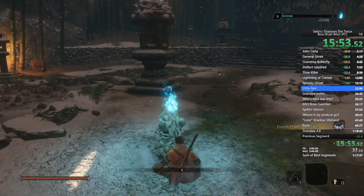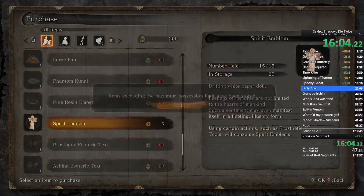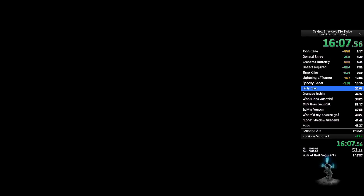Enhance your physical attributes, give the gourd seeds, enhance attack power with the Corrupted Monk and Genichiro memories if you haven't already, and then we're going to Guardian Ape. As soon as you get in, equip the Loaded Spear Thrust Type.